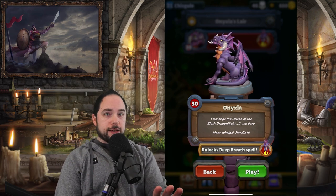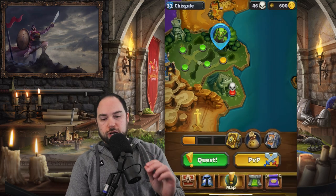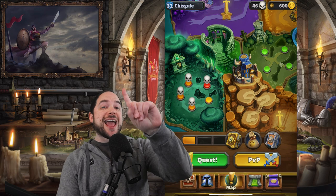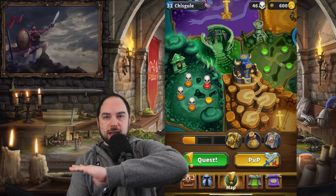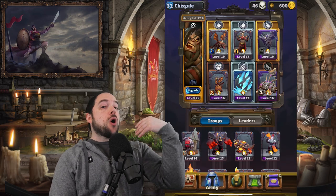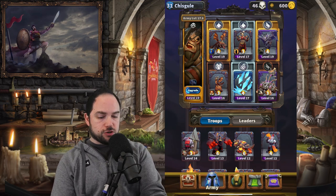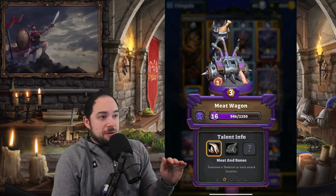The most important question is: what if you fight other players? For PVP, the most critical factor is whether they normalize card levels or not. Currently when you queue up for PVP, everybody is level one — all the cards, everything in your deck. So if you're all equalized at level one, card levels don't matter. With one exception: talents. Players with talents will outperform players without — you're going to wreck them. And this meat wagon with the 'Meat and Bones' talent that spawns a skeleton every time it shoots is absolutely out of control.